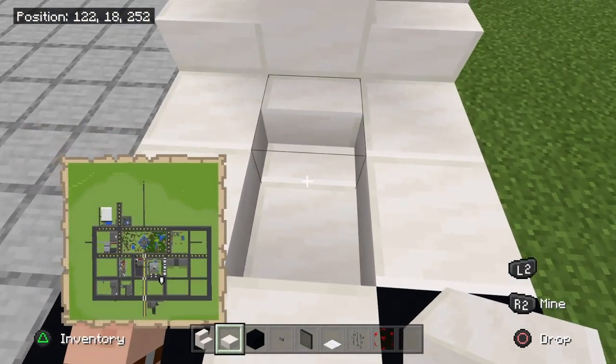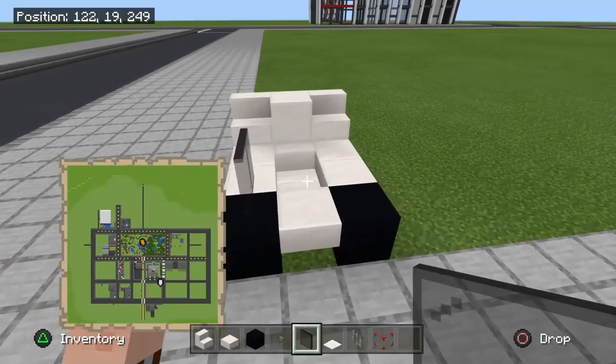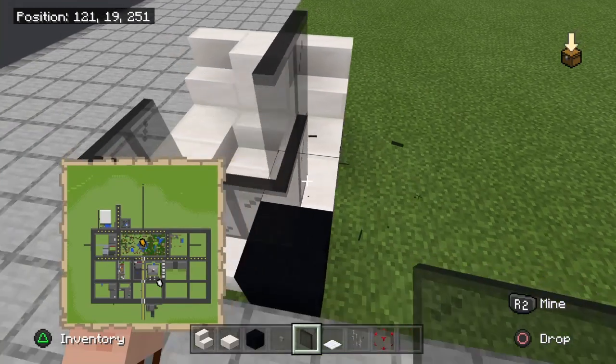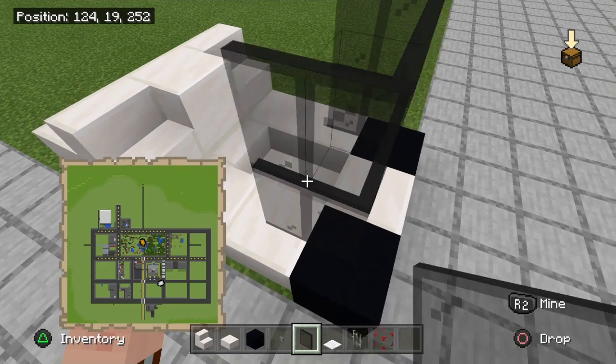Next you're gonna want to add in your staircase and then your slab to make the seat. Then add in your glass window like so and go up by one all the way around like this — there you go.